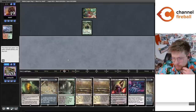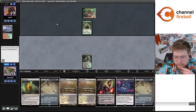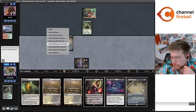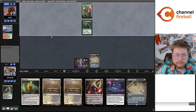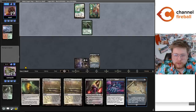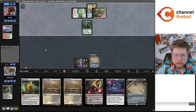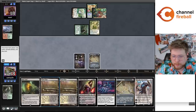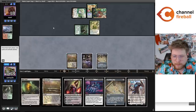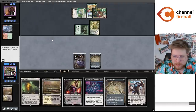Now we can get both Cabal Coffers and Urborg. Potentially we just go turn two Crack Map, turn three play and Crack Map, turn four Cabal Coffers and Urborg — although now I'm pretty likely to want to Blast Zone on turn four. We'll see what we draw. We're definitely locked into just Crack Map this turn now. I think I'm maybe going to play Liliana next turn depending on what they do. They only have two cards in hand.